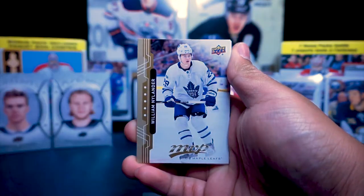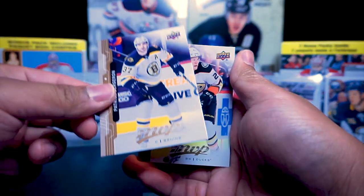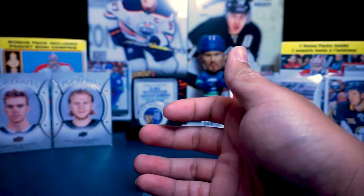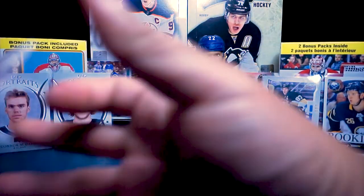Alex Kiljanyuk, William Nylander, Patrice Bergeron, and Andres Cash — all base cards in these ones. Let's see what we get in the next one.